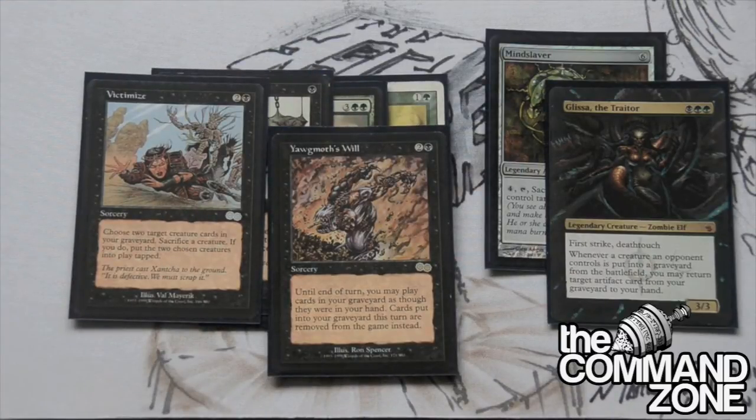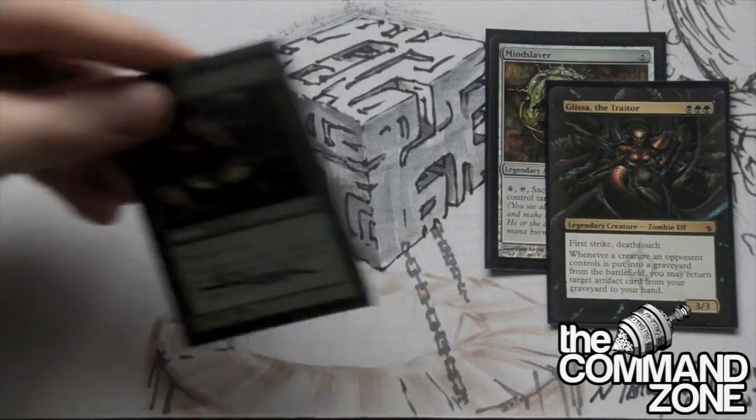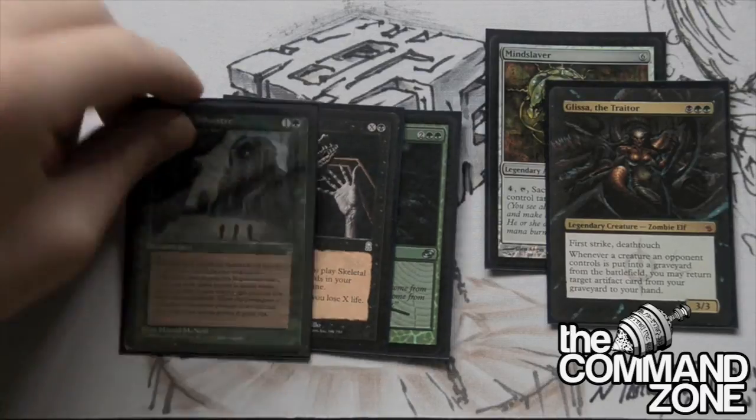We've got Yawgmoth's Will, obviously, and we have Life from the Loam to complement our Strip Mine, Wasteland, Crucible of Worlds, Oracle of Mul Daya, and Azusa. To round out the draw, we have Harmonize, Skeletal Scrying - another good one. We will have a lot of cards in our graveyard so it doesn't matter if we exile a few of them. And we have Sylvan Library.